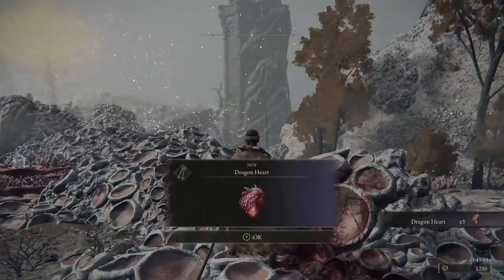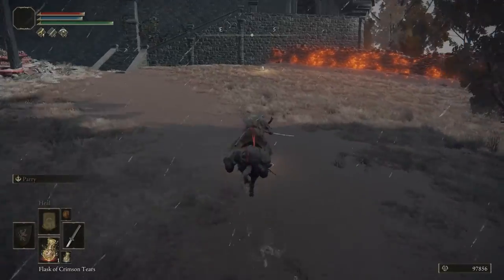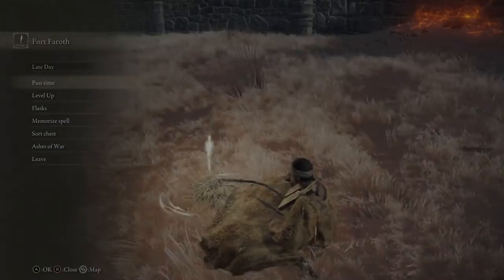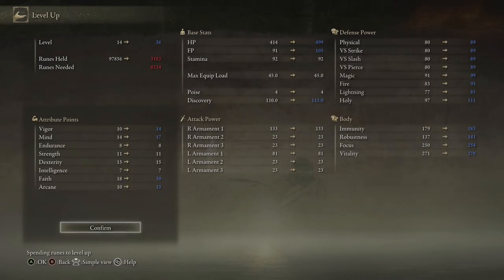So let's go spend our runes and level up. Should be, give or take, level 36 at this point. You're going to want to focus on Vigor, Mind, Faith, and a little bit of Arcane. As you can see on the screen, I ended up with 14 Vigor, 17 Mind, 30 into Faith, and 13 into Arcane.